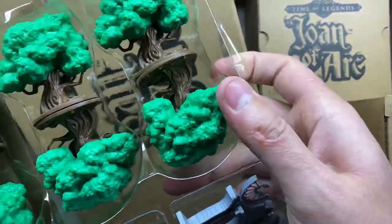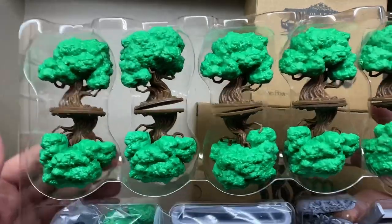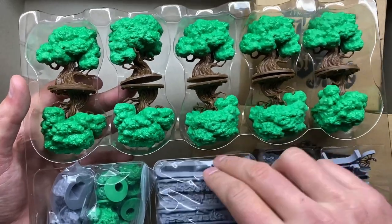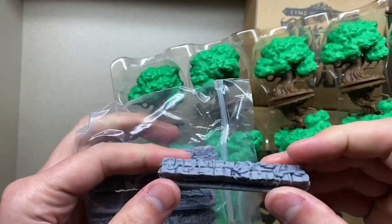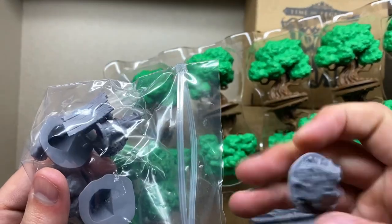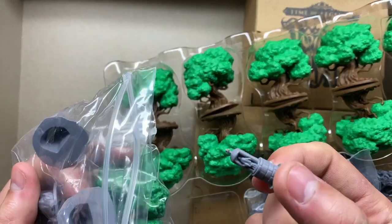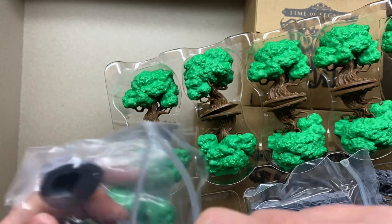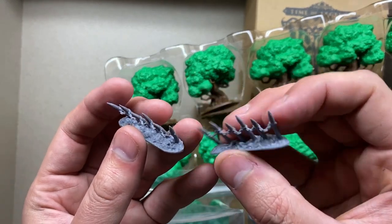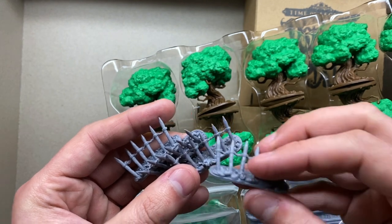Two boxes. Oh, neat - wow. This is going to be a great looking table. Look at those trees - that is cool. I'm looking forward to seeing all this set up. We've got walls here. Bushes, I suppose. Rocks. This looks like a little well - isn't that nice? Looks like a shrine, probably a religious shrine of some kind. I like these - I remember these from playing Bretonnia long ago. And you can't really have a Hundred Years War game without your stakes, can you? So I'm sure there will be lots of longbowmen hiding behind these stakes.